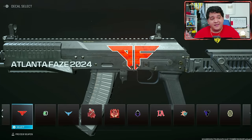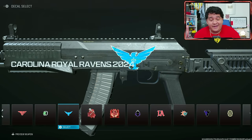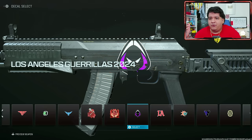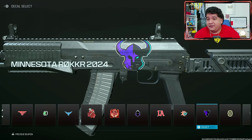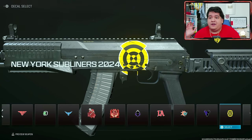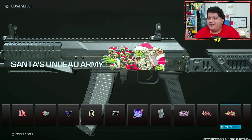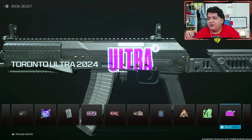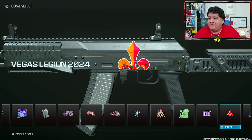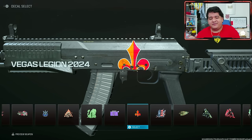I'm sure some of you guys are wondering how the decals look, so here's Atlanta FaZe, Boston Breach, Carolina Royal Ravens, LA Gorillas, LA Thieves, Miami Heretics, Minnesota Rocker, New York Subliners, and Optic Texas. As you can see a lot of these decals haven't really changed much. Seattle Surge is kind of nice this year. And then we also got Toronto Ultra and the Vegas Legion. They're not too different but you'll find some key differences between this year's and last year's decals.